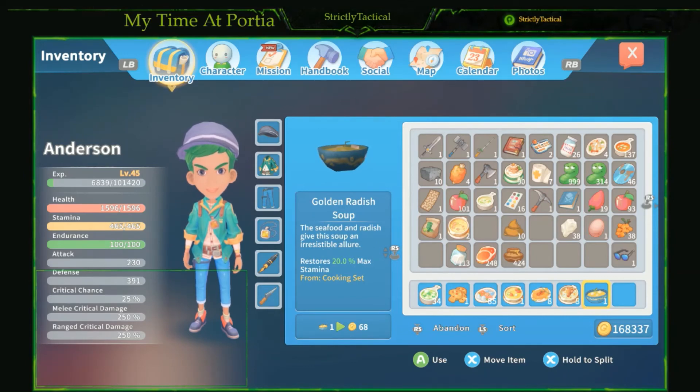Last but not least, we have the golden radish soup. This brings up your stamina by 20% of your max. To make it you need one golden salmon, one layered carrot, one honey, and one ginger. Mix all that up and you'll get your golden radish soup. These are some of the dishes I found helped me the most throughout dungeons and the game in general.